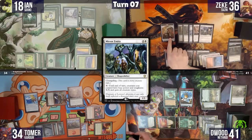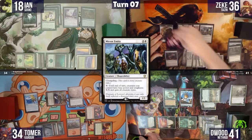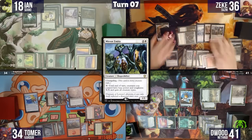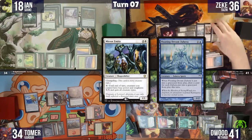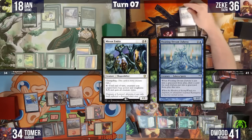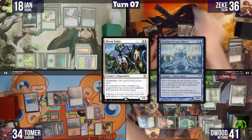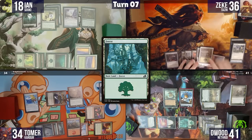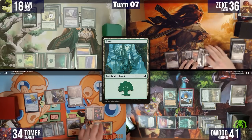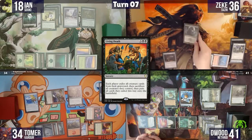Zeke draws seven cards with his wife delivering a box of tokens. Ian plays a Forest for turn and taps five to cast Living Death. The table reacts strongly. Dwoods pays two life to draw two cards off Mask of Grizzlebrand in response, getting back Blood Artist and Timeless Witness.